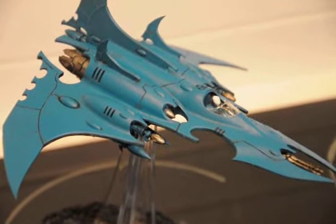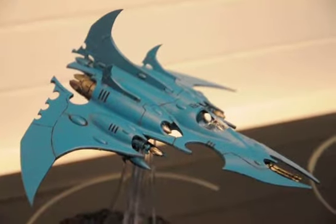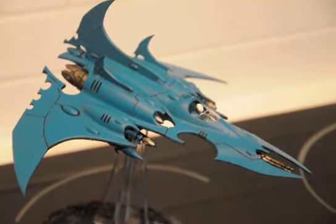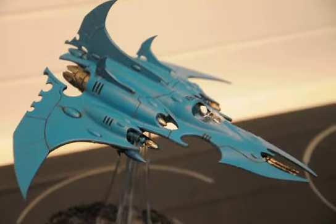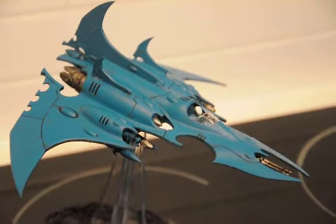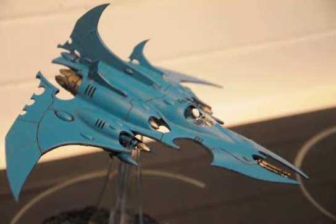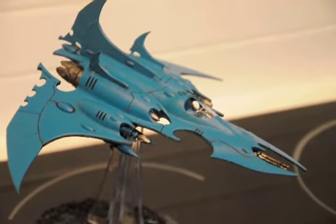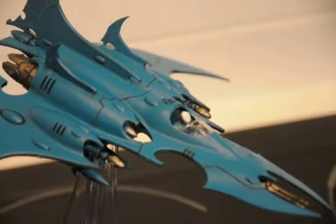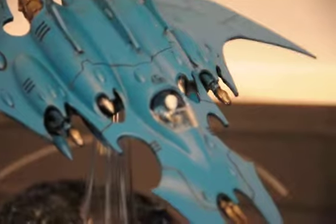Hey everyone, Fieldstrike here with day number three of Project Drukhari Razor Wing Jetfighter. I think this might be the last day because I pretty much got it to the standard I wanted to. It took just some more layering on the turquoise and the lead belcher to finish it, and also the white on the mask for the pilot, and I added the little windshield on there.